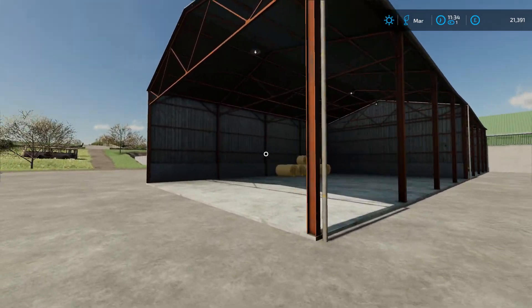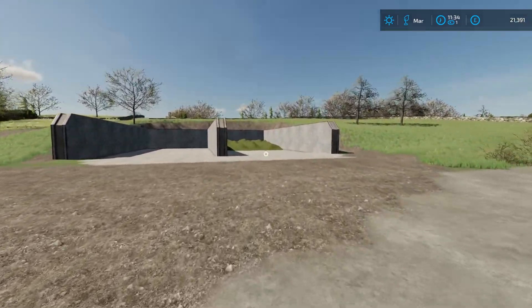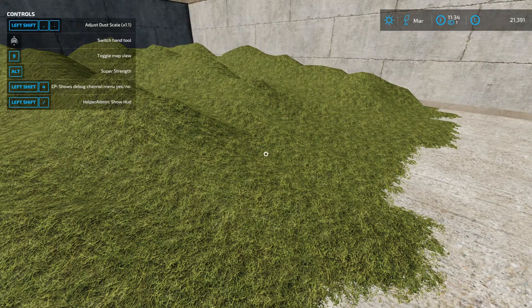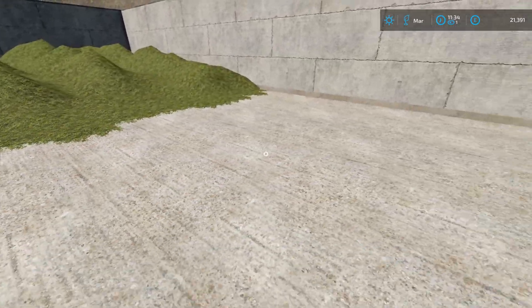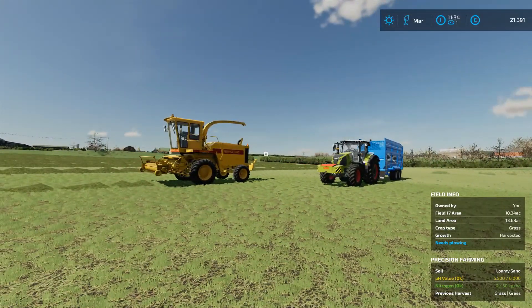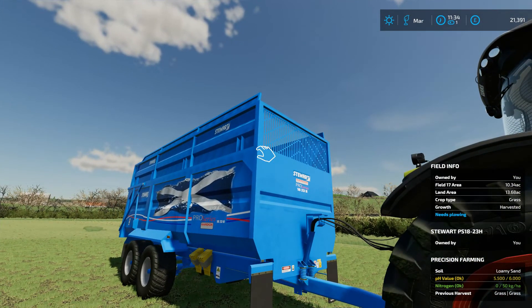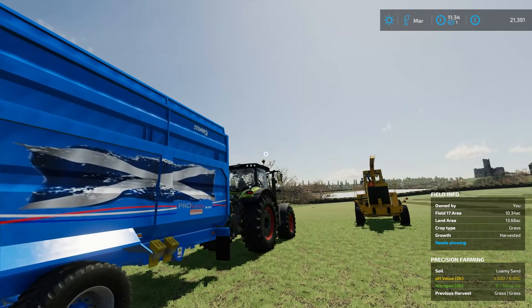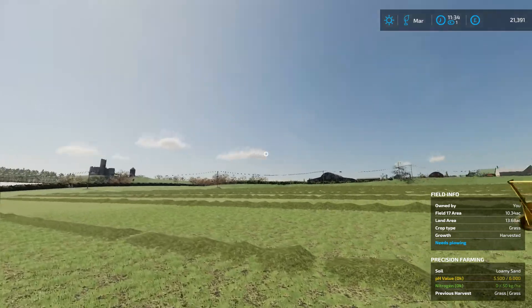We have started doing the silage and as you'll see shortly we no longer have the tow-behind Class Jaguar chopper, as it didn't like filling the Stuart trailer that I wanted to keep. As you'll find out, we don't keep the Stuart trailer because of the tip area. We replaced the Class Jaguar with the New Holland S2200. I really like the look of the Stuart trailer but as you'll find out later on we replace it because the tip area in the pit was awful.